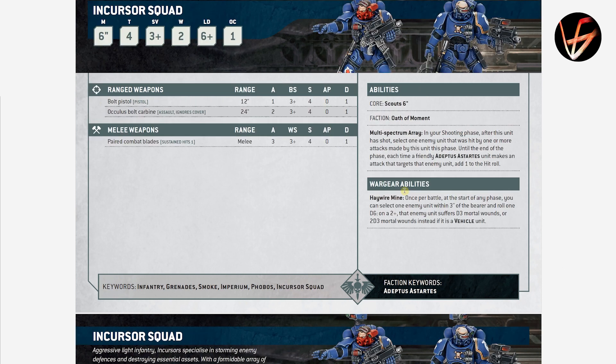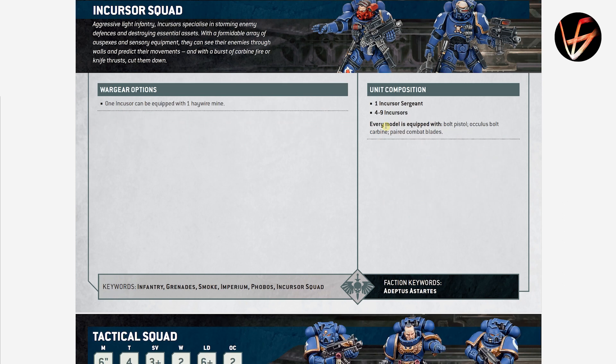Incursors get Scout ability instead of Infiltrators. Their Multi-Spectrum Array: in your shooting phase after this unit has shot, target an enemy unit that was hit by one or more attacks made by this unit this phase — until the end of the phase, each time a friendly Adeptus Astartes unit makes an attack against that unit, add plus 1 to hit. They're essentially marking targets like Tau Markerlights. Any pluses to hit are great, especially when your entire army benefits. Their Oculus Bolt Carbines are 2 shots each, Assault, Ignore Cover. Their Haywire Mine is once per battle: select one vehicle within 3 inches, roll 1D6 — on a 2+, it suffers D3 mortal wounds, or 2D3 if it's a vehicle. Incursor squads up to 10 guys.